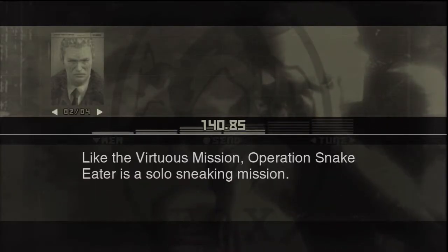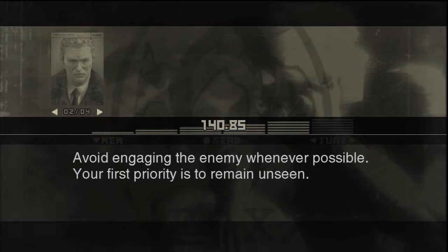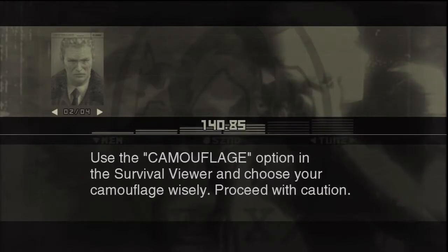Like the Virtuous Mission, Operation Snake Eater is a solo sneaking mission. There are no units in the field to back you up. Avoid engaging the enemy whenever possible — your first priority is to remain unseen. Use the Camouflage option in the Survival Viewer and choose your camouflage wisely. Proceed with caution.